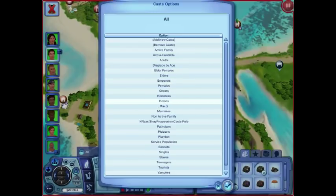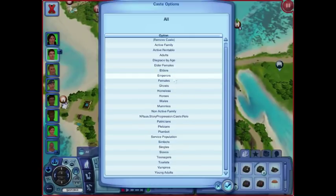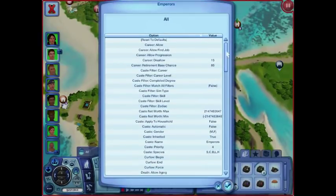You can also control some things that are immigration into the town — that's a different mod called Register. Singles, I can choose how Singles behave. We've got Elders, we've got Emperors. I have a copy-paste of this somewhere if anybody wants the actual data of how I have my Test of Time Challenge set up.